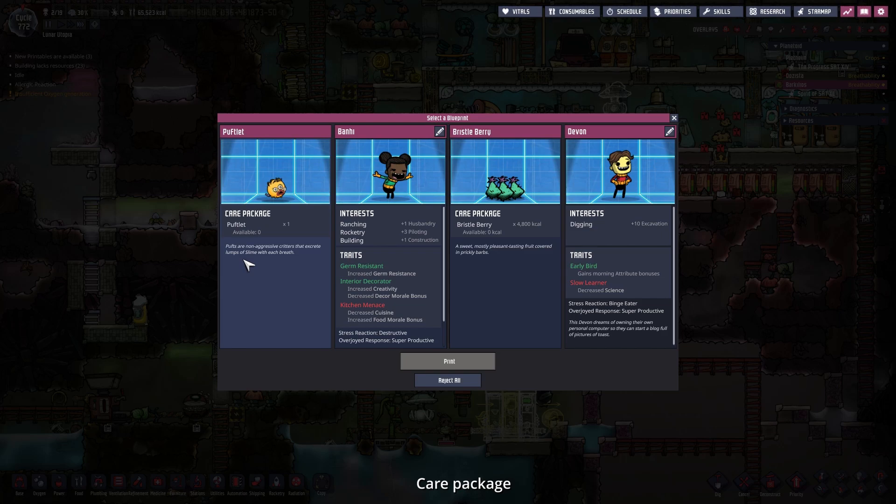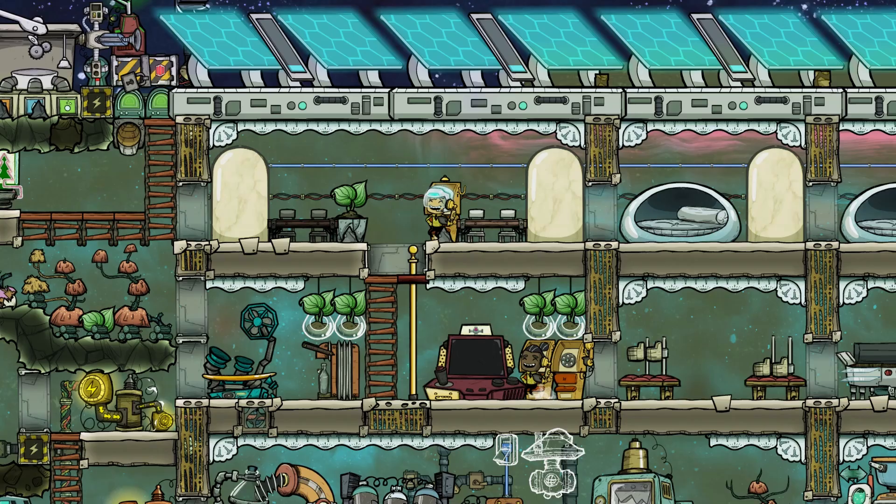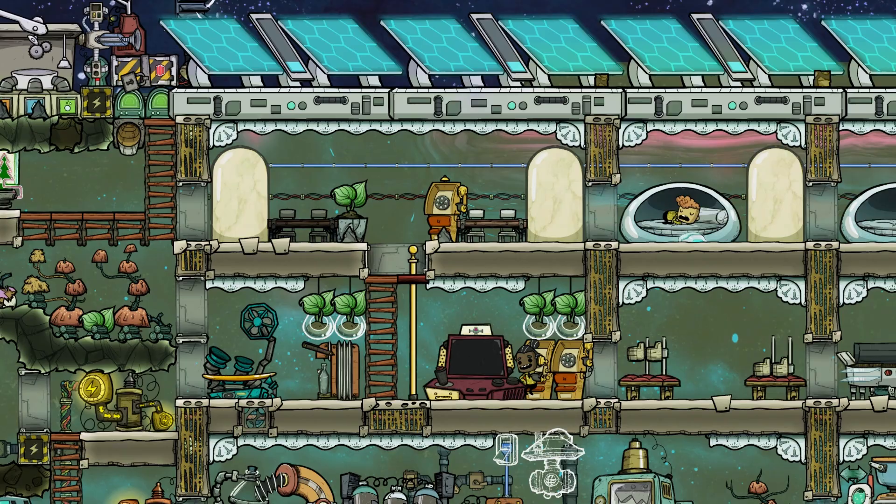Let's see what is printed. We got a little bit of bristleberry - always useful. A pufflet - maybe not so useful. Devon who is a slow learner but a good digger. And a bunny - kitchen menace, decorator, destructive. No. We can take the bristleberry.